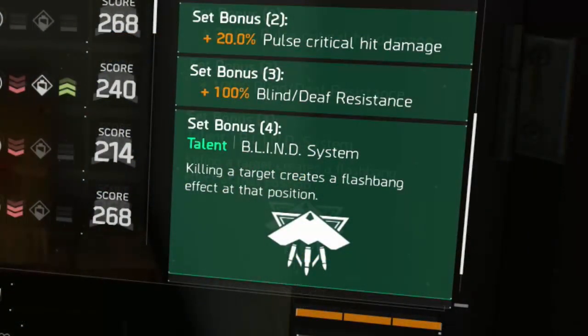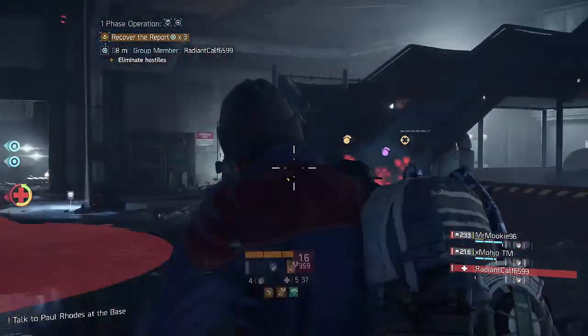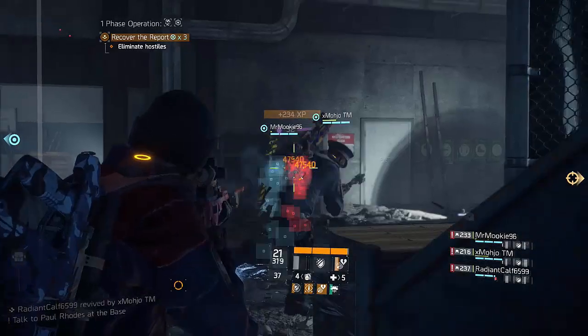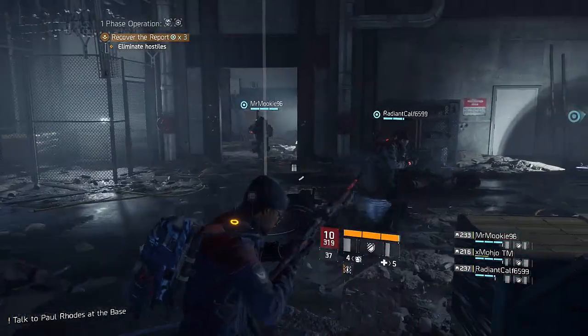For the four-set bonus, it reads: killing a target creates a flashbang effect at their position. It doesn't actually tell you in the description, but you have to land the last shot for it to apply the flashbang effect. So if you shoot somebody but then your teammate kills them, it won't actually activate the flashbang, which kind of sucks — so already the four-set is being really unreliable.